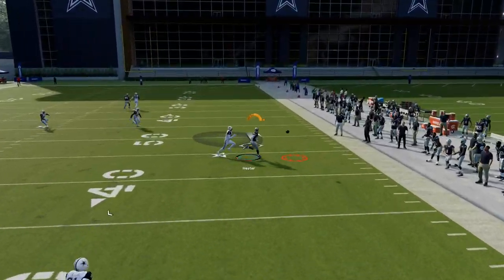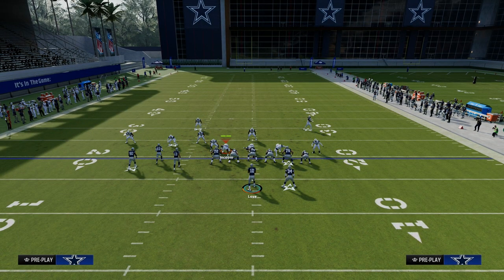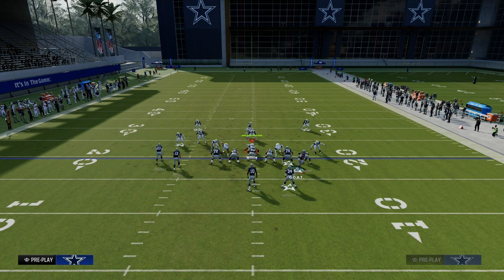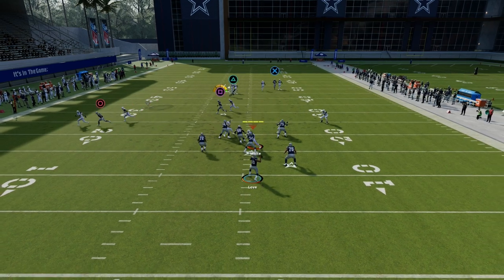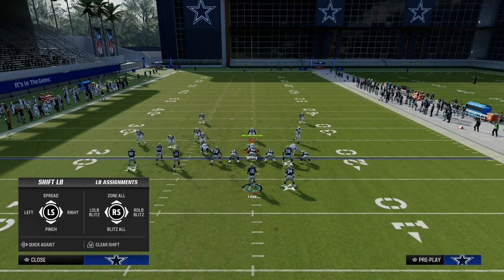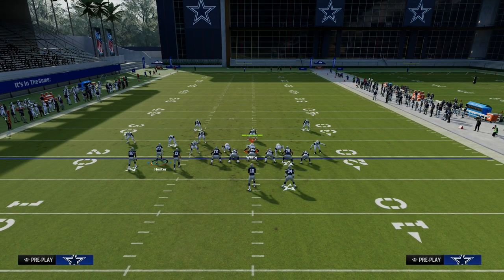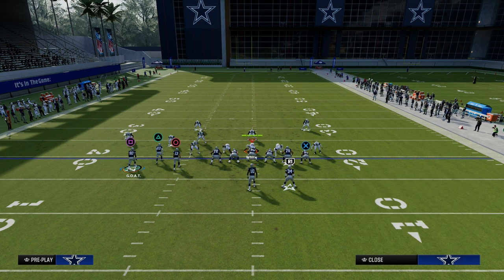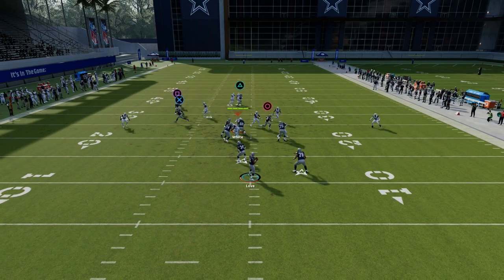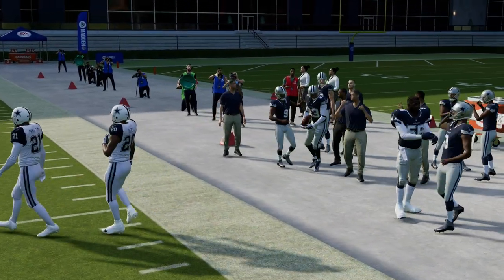In this example Jordan Love overthrows it, but you can see the crosser coming open over the middle. Now, if you're strictly facing man coverage, the tight end streak isn't a super necessary piece. What you can do instead is drag both inside guys and put a curl on the field. The two drags do a great job beating man and clear everything out so the crosser has the whole field to work over the top.